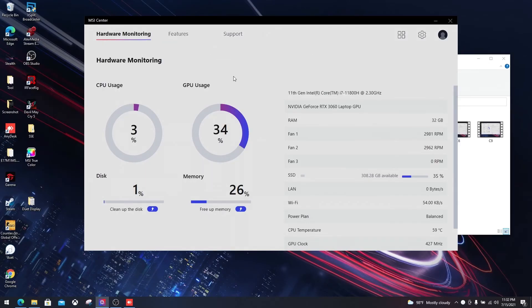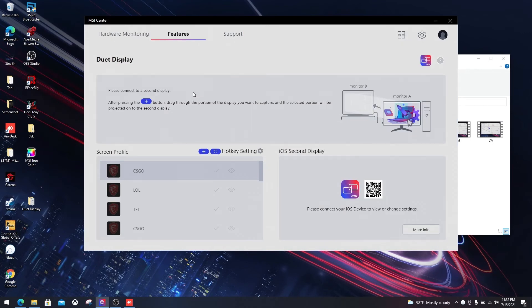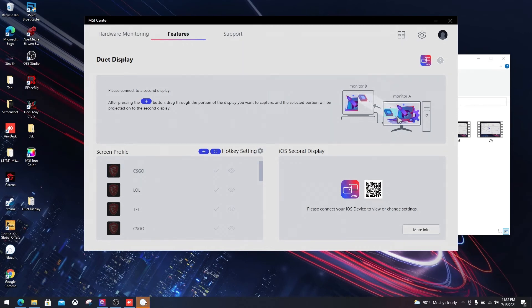Connecting one extra monitor is not a big deal, but what if you don't have that extra one? With the MSI exclusive dual display feature, you are now open to another option. Grab your iOS tablet, plug it through a Lightning cable and connect it with the laptop — now you've got your second display. This display also supports mirror or extend modes, just like an external monitor.